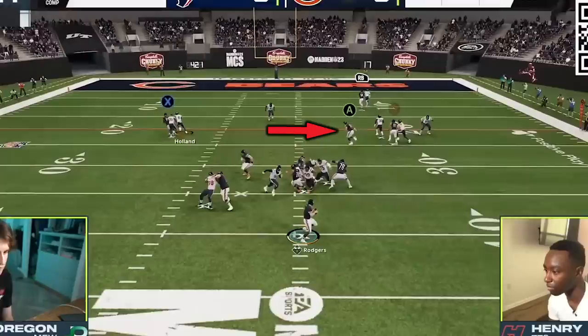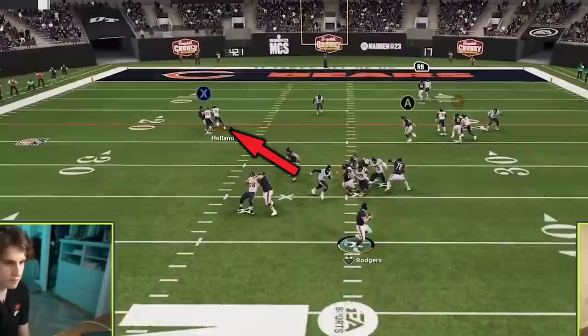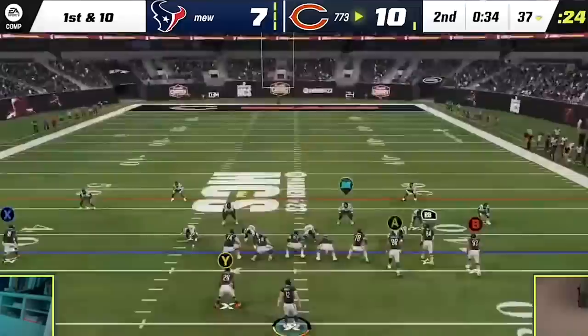As we watch this play develop, there are two huge takeaways. First, Henry had his tight end wide open over the middle, meaning the trail route successfully beat its man coverage. But the bigger takeaway is that the C route from the outside receiver got over the top of the cornerback, and if not for Jack Oregon's user helping out, it would have been an easy touchdown. Since Henry missed the read on the tight end, he ended up taking a sack, but this play was critical for setting the stage for what would come next.